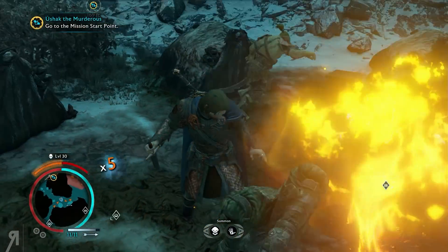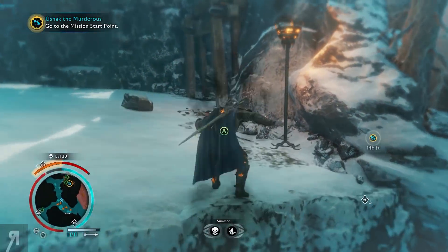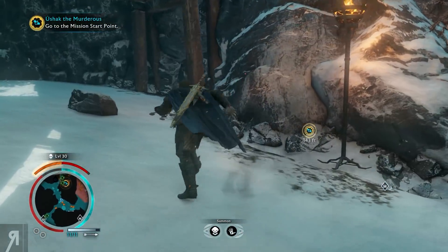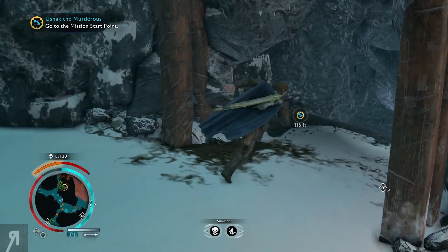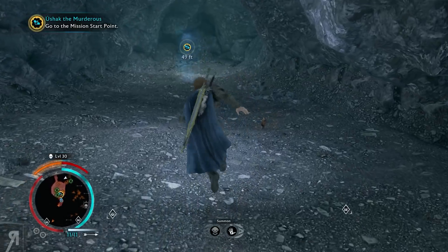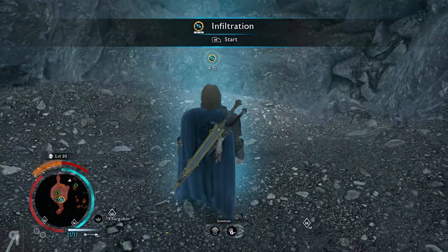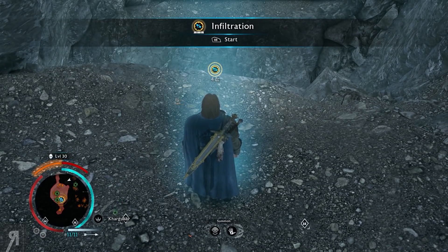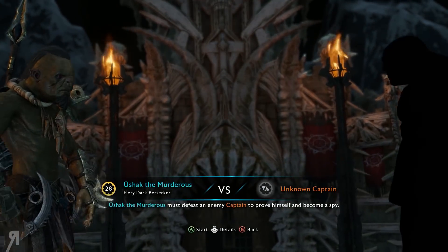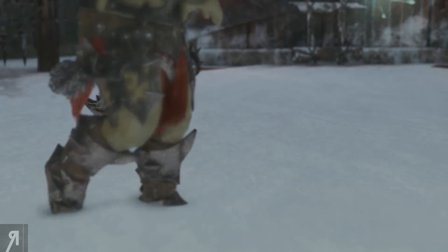We can go and head on to Ushak the Murderess and hopefully we'll see him in a nice pit fight and he'll do a good job. Rule Through Fear has been completed and that means I'll be able to open a chest. I thought how do I get in here and lost my concentration — if you fall down here you're screwed because you have to go all the way around. But hopefully Ushak will be able to achieve victory.